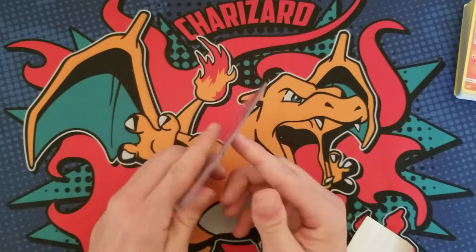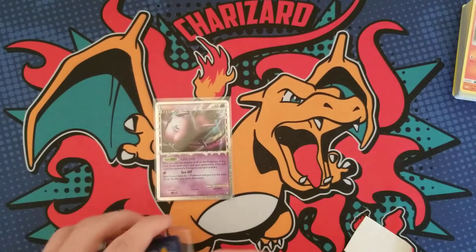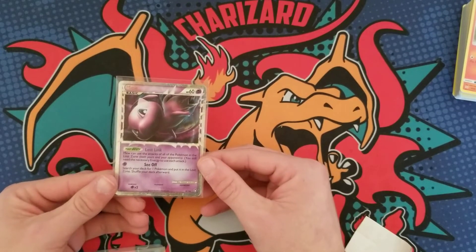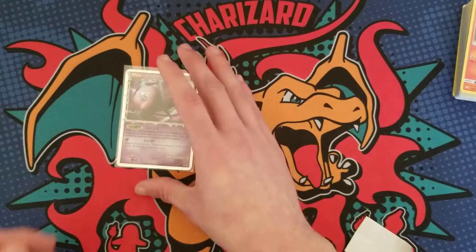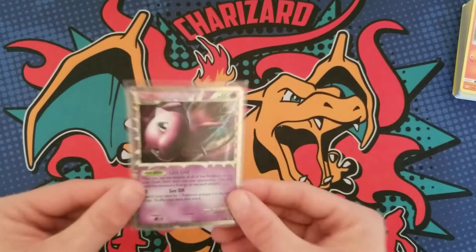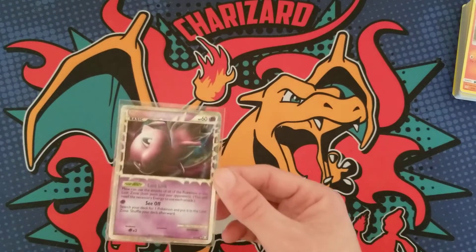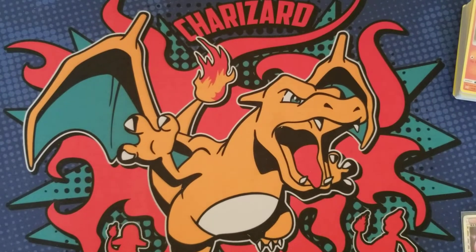He sent me two cards! Oh my goodness — he sent me a Mew Prime! Wow, dude, that is crazy. He used an energy card to hide it — that was smart. This is literally one of my favorite prime cards and I keep putting off getting it. I'm glad I didn't because you sent me one — thank you so much! For those that don't know, I've been doing a prime collection trying to complete the full set, and that is one of the big cards I needed.